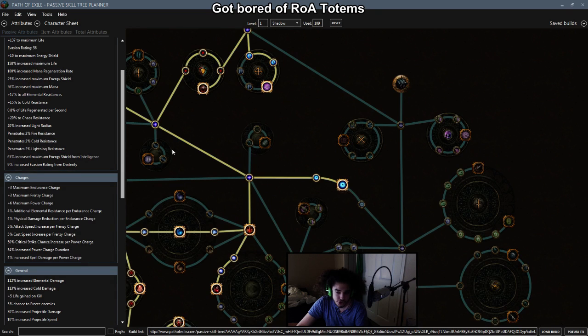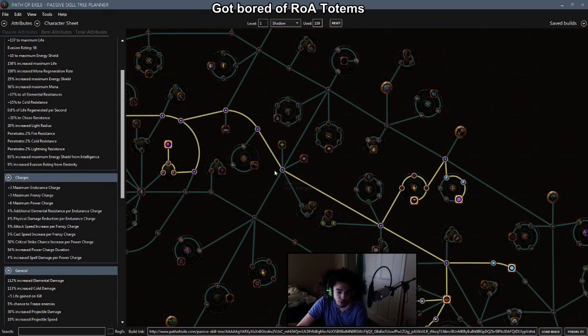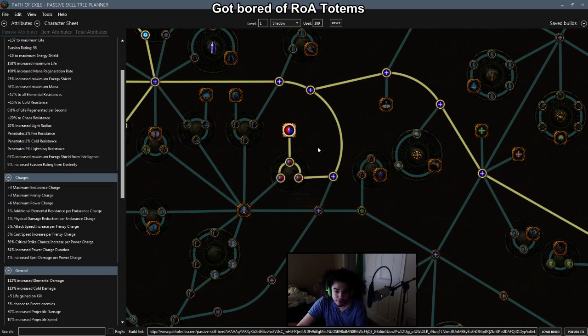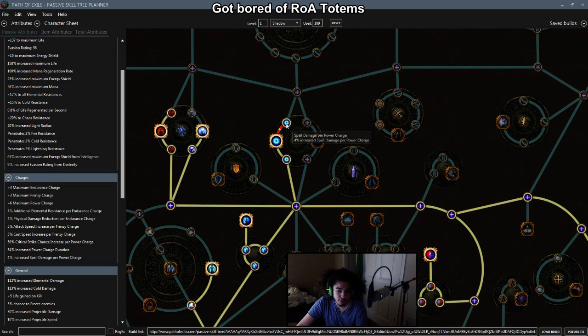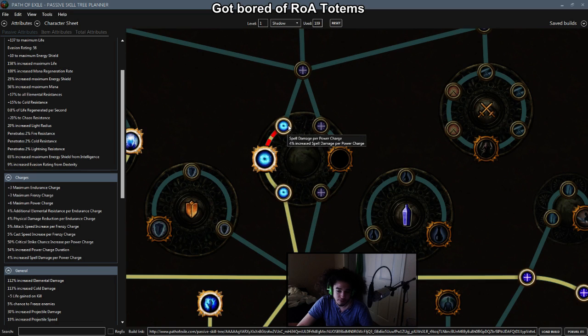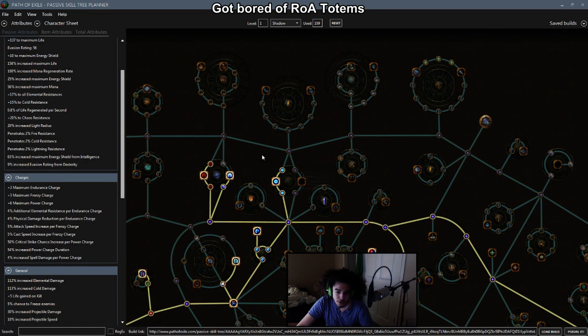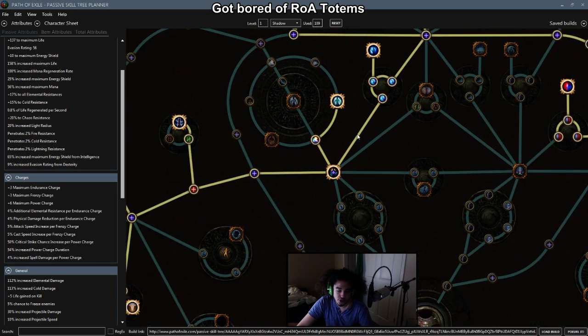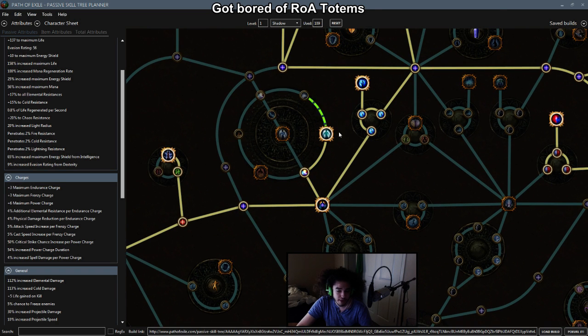We're not going to grab our charges yet. We're going to move across and skip this whole section. You come across and come down to grab the hybrid nodes here. We're going to grab the charges — the only reason I'm grabbing this one is because this is spell damage for power charge and this is duration. We're going to come down through the crits, grab Annihilation. For 2 points we can grab the Elemental Wheel, which is 8% and 18% — that's 26% for 2 points, which is super sick. Elemental Dominion is elemental damage, intel, and casting speed.